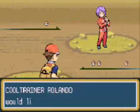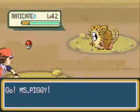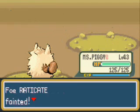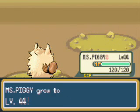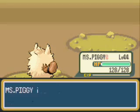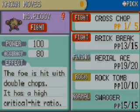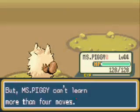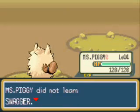Here's another Cool Trainer up here. He says I'm good, but he wants to see exactly how good I am. I really don't know how he knows I'm good — I mean, sure, I'm at Victory Road, but whatever. So I'm gonna Brick Break his Raticate, and that's going to help Miss Piggy level up. He's gonna try to learn Swagger, which confuses the target and raises its attack, but I don't really want to learn Swagger, so no.